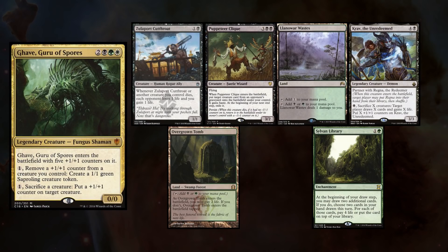Jason is taking his Ghave deck out, and keeps Zulaport Cutthroat, Puppeteer Clique, Llanowar Wastes, Crash the Unredeemed, Overgrown Tomb, and Sylvan Library.